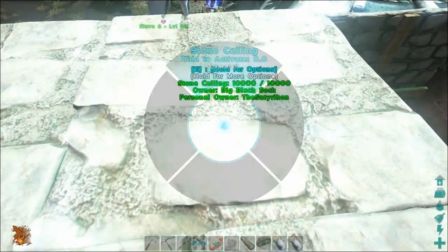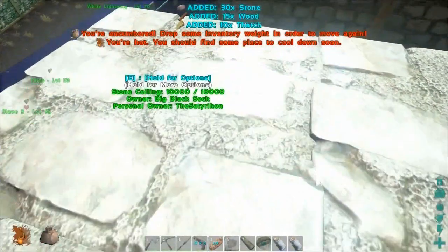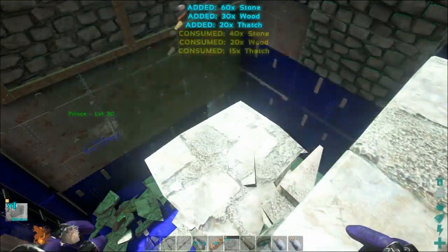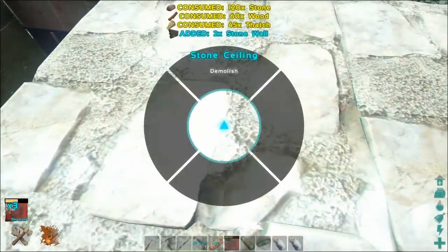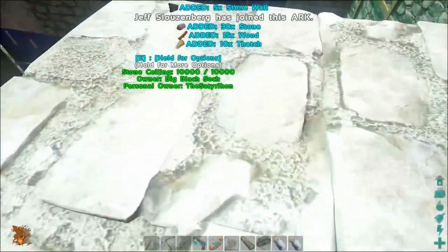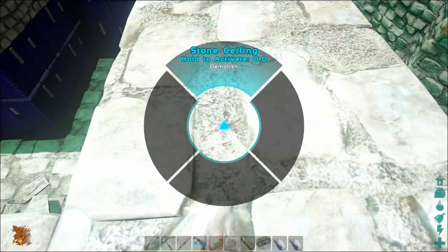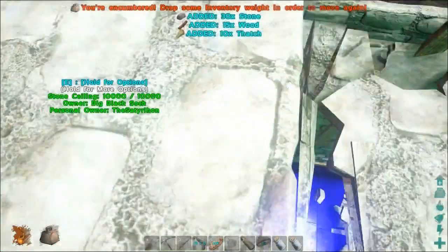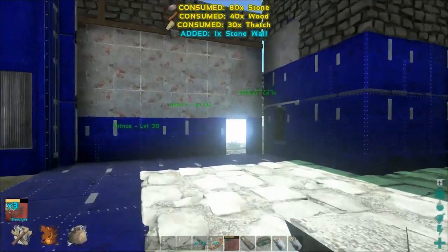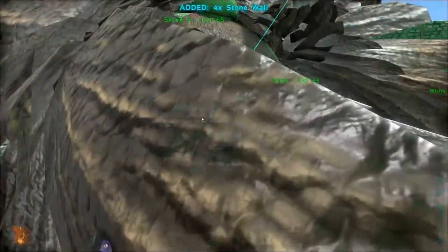Destroying the base brings up memories of 'squid space' where polymer and other materials were wasted. Losing a hundred polymer per large elevator when demolishing was painful. There's a bittersweet feeling about tearing the base apart — once the roof is gone, there's no going back, and it's a little upsetting.